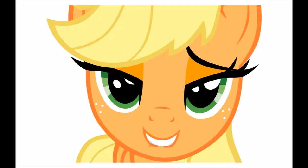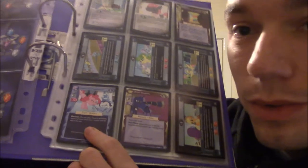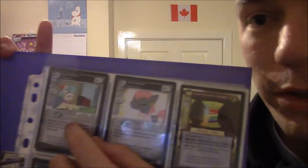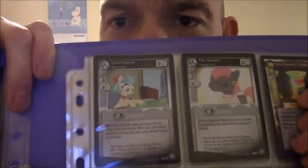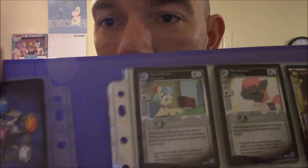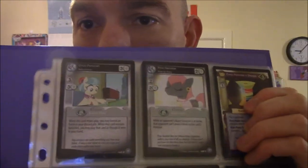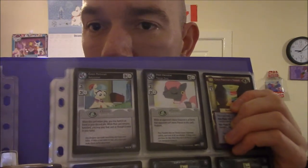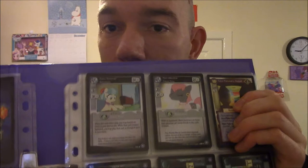Pinkie with the Flugelhorn there. Coco, Prim Hemline, and the Rainbow Ribbon that Rarity was given — the Rainbow Ribbon — after helping Coco realise that Suri wasn't the right pony to work with.